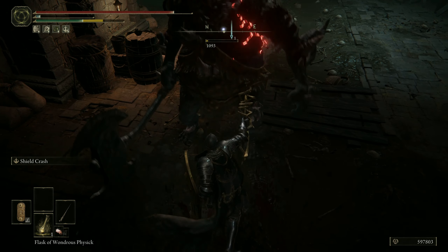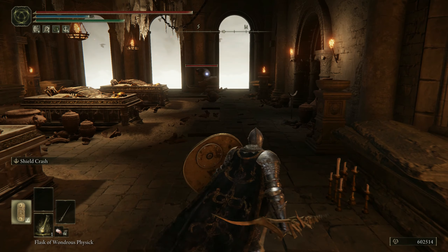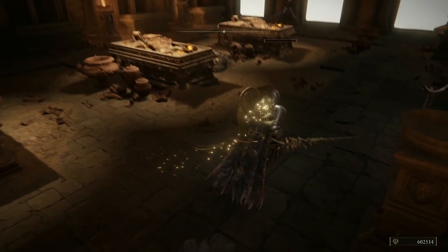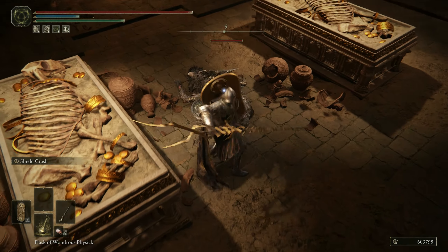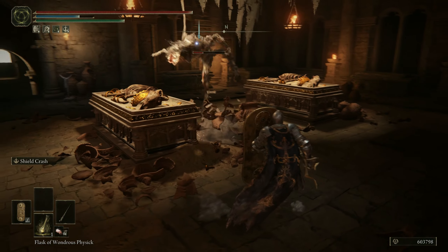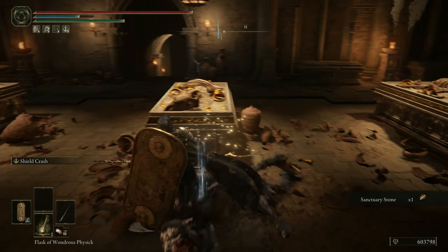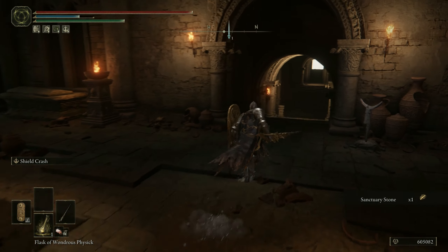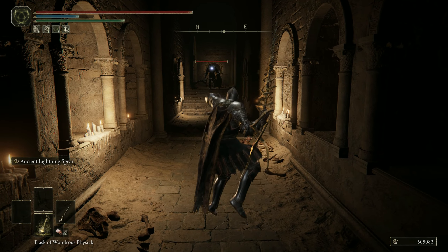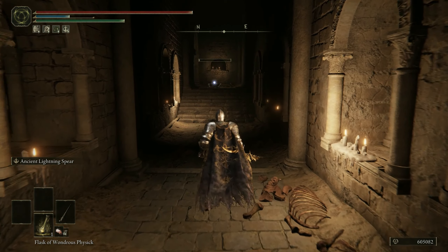The build can start around level 75 after you have access to the capital city. From that point on you have all the equipment and roughly enough attribute points to make it work. Around level 100 you can switch to the great shield. Before that point you will struggle to have enough points for vigor, endurance, and strength at once. But you can start with a medium shield around level 75. This build is very strong from mid game to late game and offers enough scaling potential for NG+ and beyond.